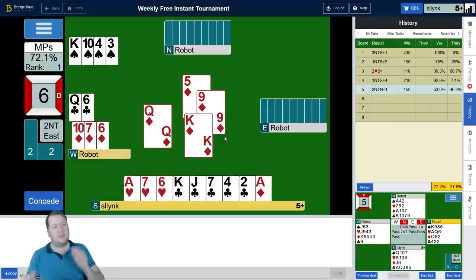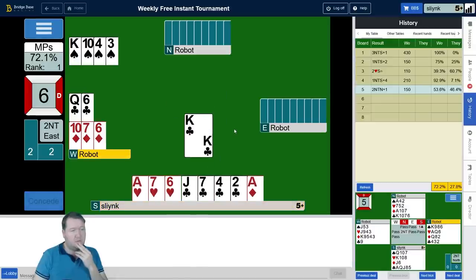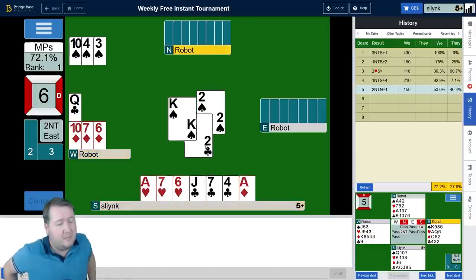I either have to set up their diamonds or their clubs. I could try to cut communication between the hand — just lead the king of clubs now. It looks like East has king-queen-jack of hearts and ace of clubs — they probably have something in spades. We'll give them the club tricks. My partner played the ten of hearts and I put on the eight — I think my eight of hearts might be good.